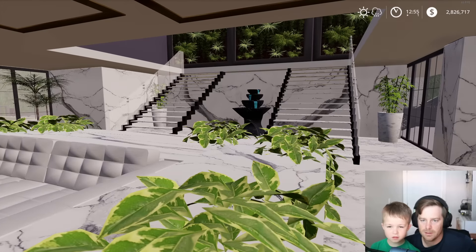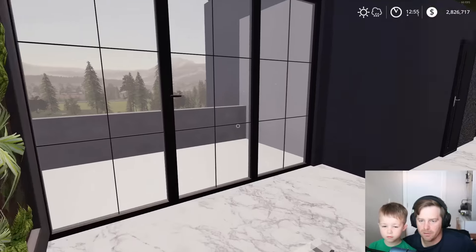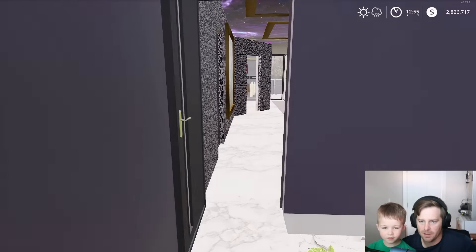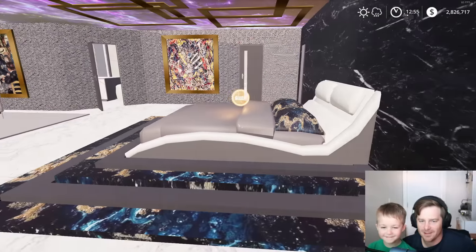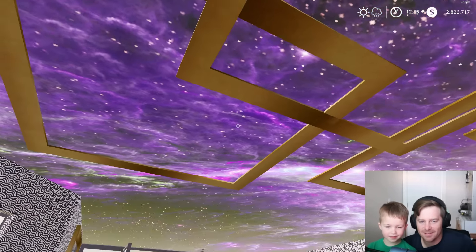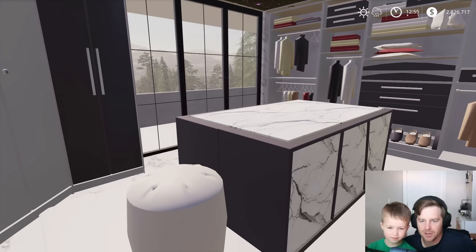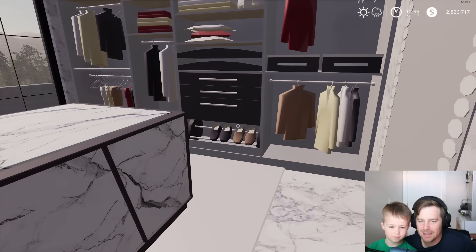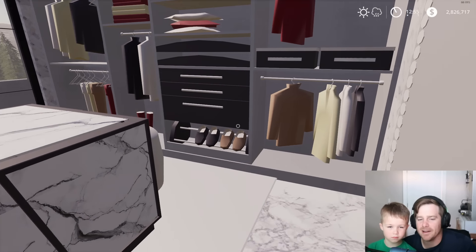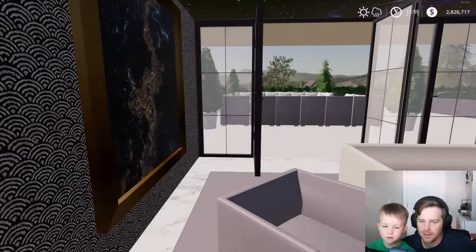I want to see what's up these stairs. We got a water fountain. Here's our bedroom — look at our bed, look at our ceiling. Here's where we get dressed in the morning, but we still got all of our suits. We got to get that out of here because we're going from suits to boots. We got to get our cowboy gear in there.